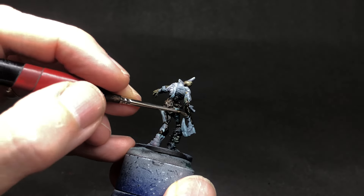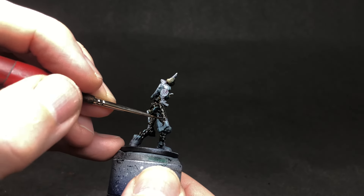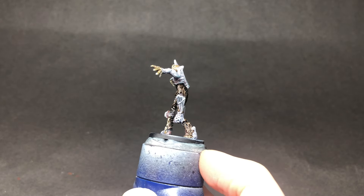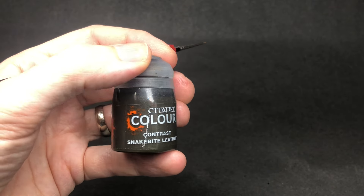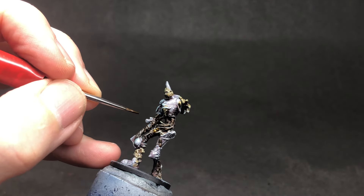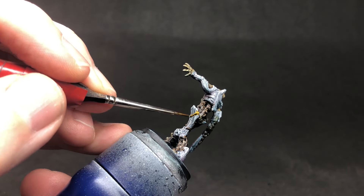As this is a contrast paint it goes on really nicely. I need to be careful to make sure that I don't go over the blue areas which I want to keep as metal later. Snakebite leather is a yellowy brown colour and although it's called snakebite leather I won't be using it just for leather areas — you can see here I'm starting to pick out some of the straps, and later on I'll use it to pick out some of the trim on the armour as well.